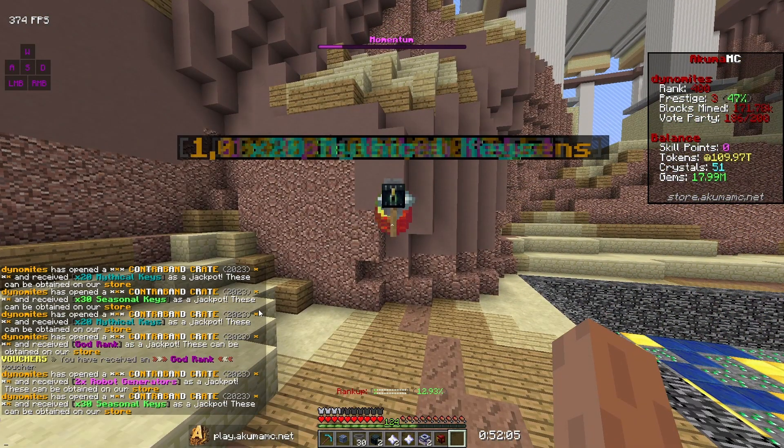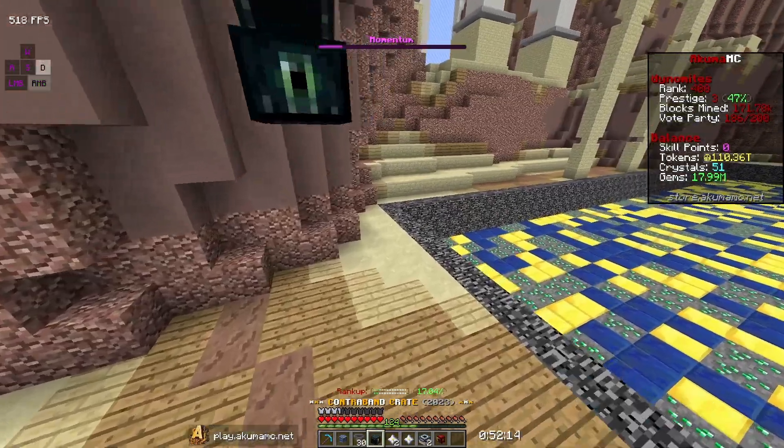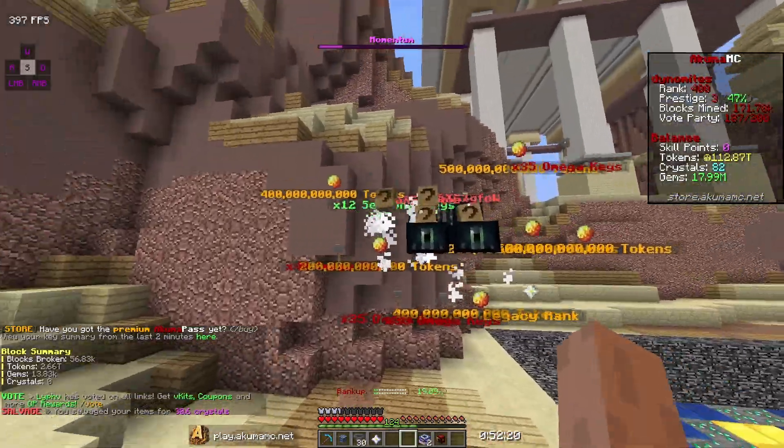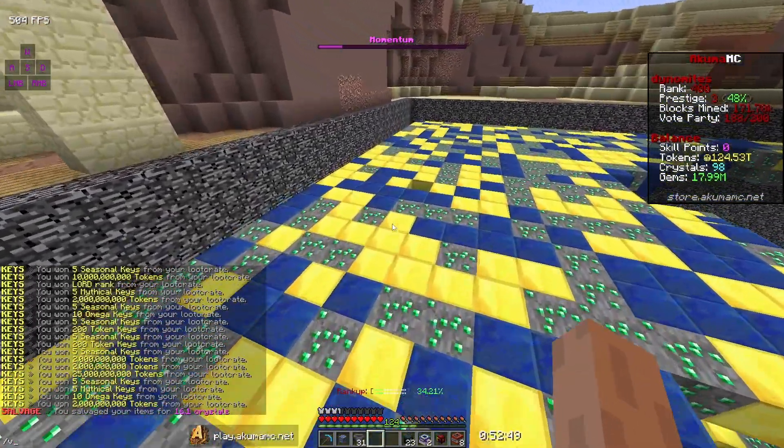We got some robot generators, some robots, and a ton of different keys. We did not get any pets though, sadly. That was about all the crates I had. I'm going to go vote real quick and I'll be right back.